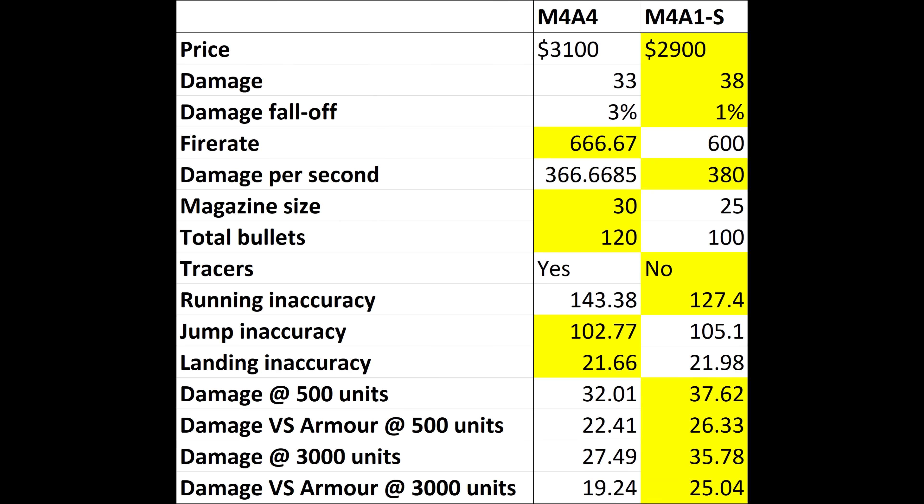Let's compare these two rifles in their current state. Starting with raw stat comparisons taken from Sloth Squadron and Black Retina's spreadsheet, because this helps give an overview of the situation. It is very simple: the M4A4 has more bullets and can fire them faster. But other than that, the M4A1S will be better or equal in almost every meaningful way — and it costs less.